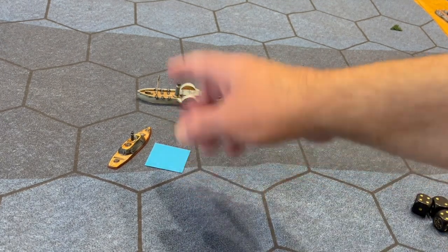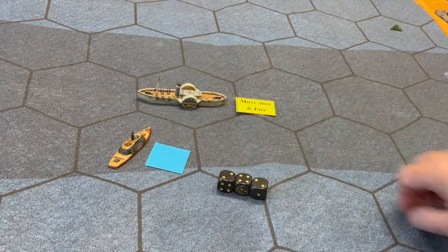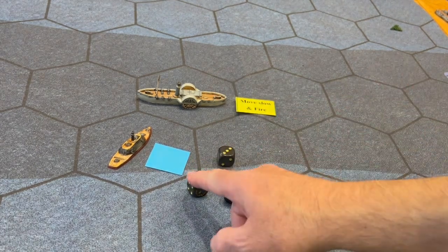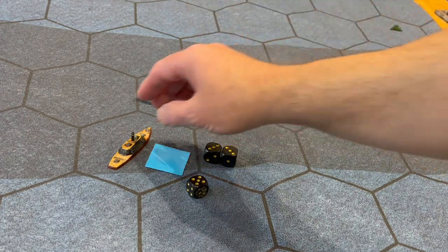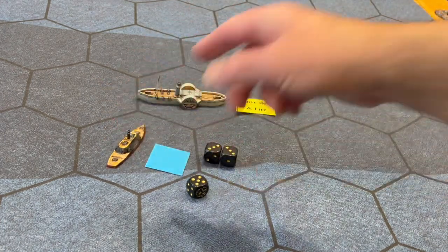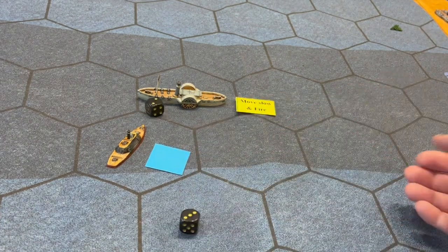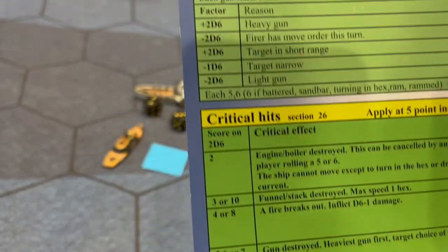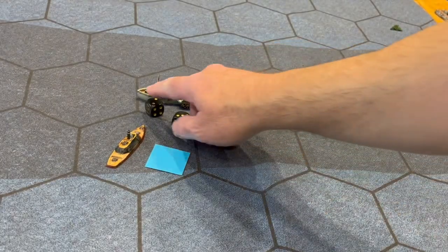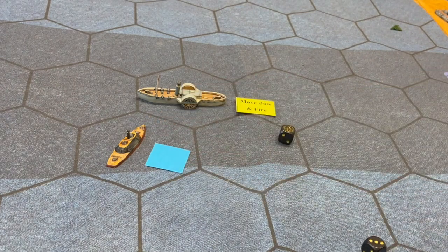Now if that were a wooden ship, it would just take three points off. However, it's an armoured ship, so fours, fives, and sixes deflect hits. Three successes — one's deflected — so two points are taken off the Albemarle. Let's say the Albemarle was on 12; it now drops to 10. And 10 would be a critical effect, so you roll two dice: a five. On the play sheet, a five for a critical effect is a fire breaking out — instant fire inflicting a dice of damage. Take one spot — five more points from a fire.